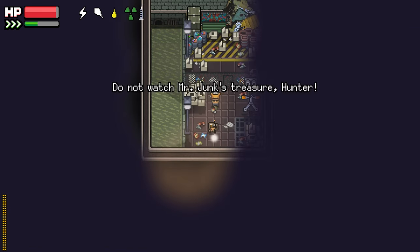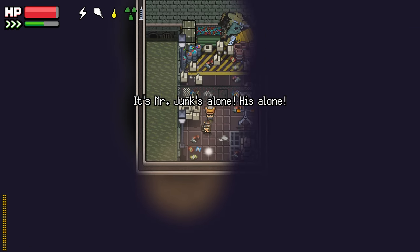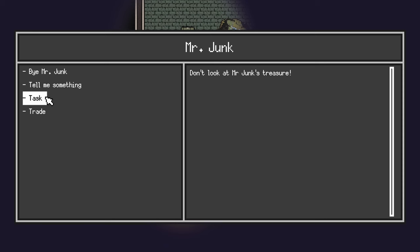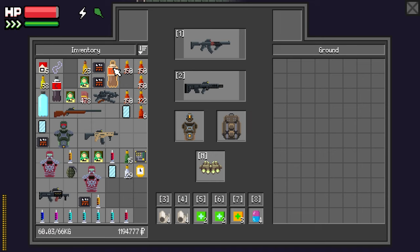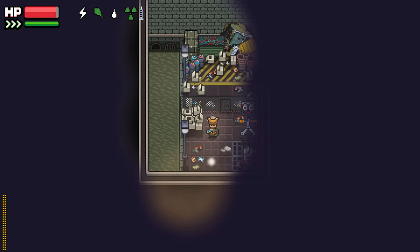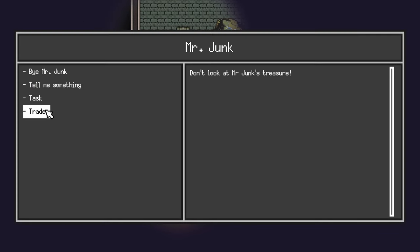Hey, Mr. Junk. Just gonna eat and drink a little bit, get my stats up, so I don't get bogged down as soon as I buy all your stuff. Make a little space too. I'll drink the water now. Get that water looking nice and green.